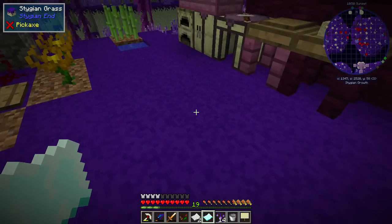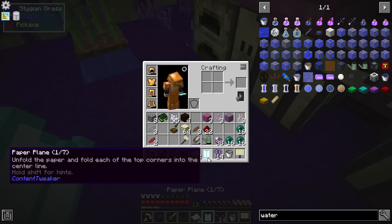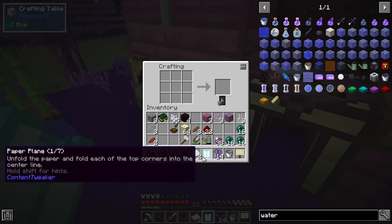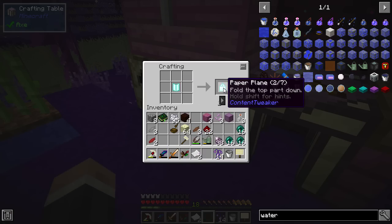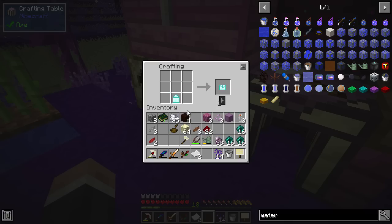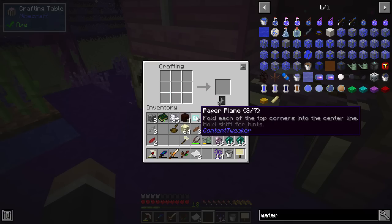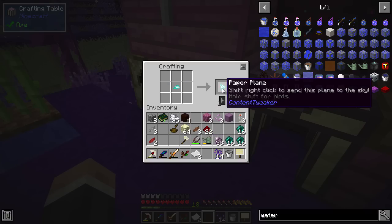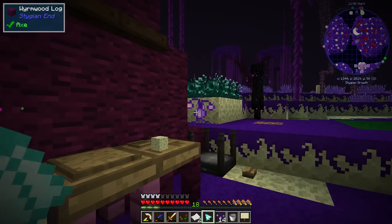Fold paper in half vertically - there we go, paper plane one. Unfold the paper and fold each of the top corners into a center line. Put into slot five - one, two, three, four, five - like that. Yeah - slot eight. Slot two - this is the craziest thing - slot six, slot seven, slot five, that one again.